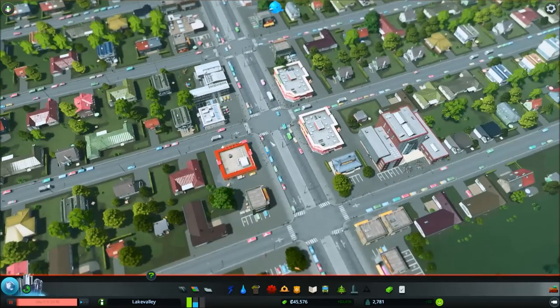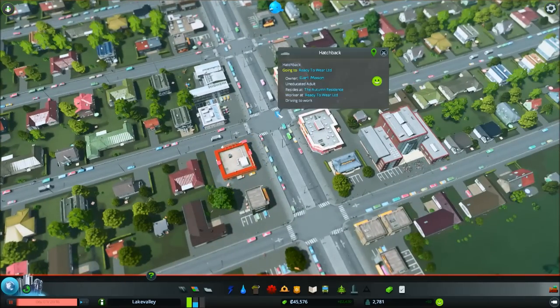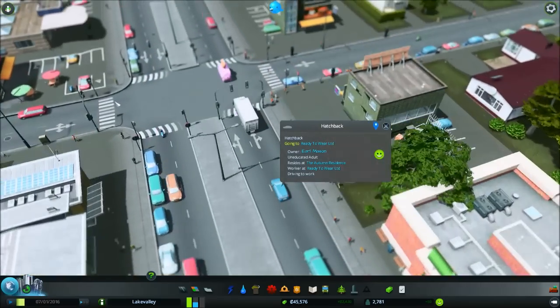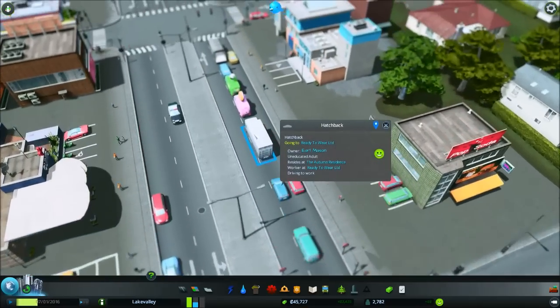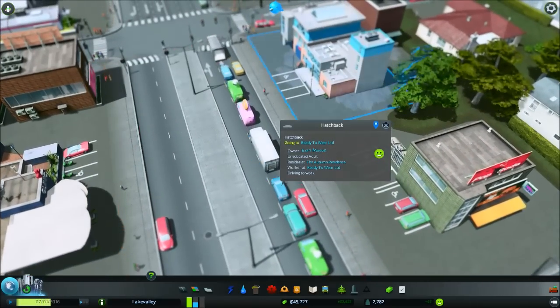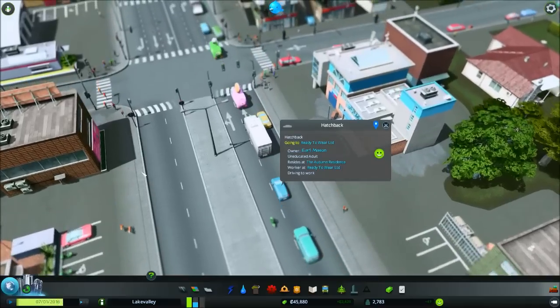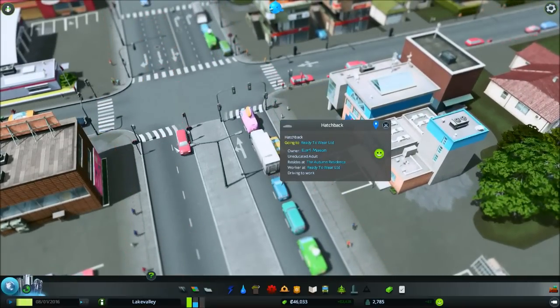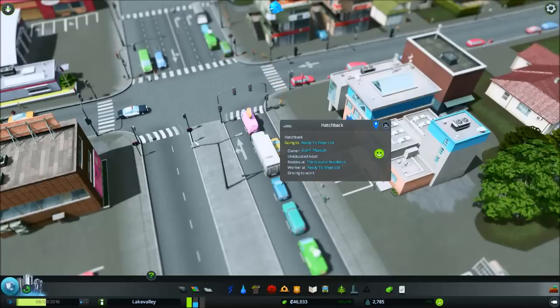Now, how does a resident actually make their way in? Now, there is a delivery truck here, but we have commercial zones here. So there are going to be a few delivery trucks coming down the residential route, but they're only going to be the ones that are here to make local deliveries.